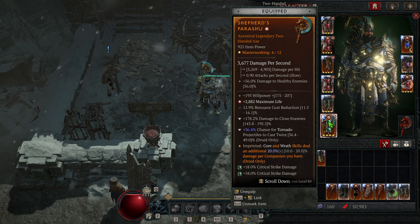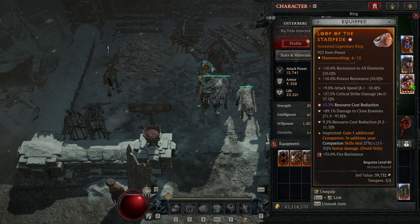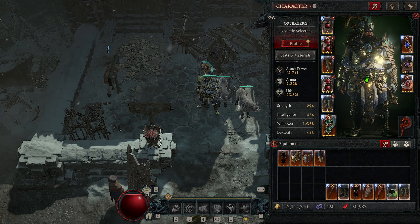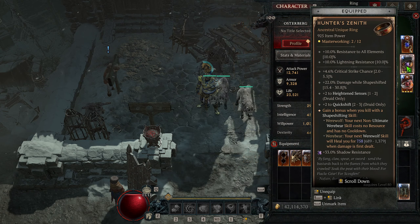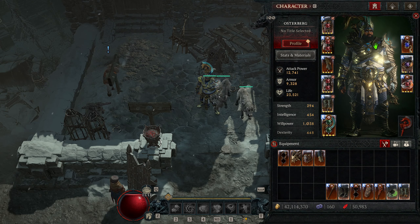For gloves, Tornado will seek up to three targets, giving tornadoes tracking so they go around hitting multiple targets. On the chest piece, gain damage reduction while shapeshifted into Werewolf, which applies the majority of the time. If you're earlier in gearing with low armor, Disobedience would actually give more damage reduction than the Werewolf damage reduction affix, so that's a valid swap until you upgrade your gear to hit the armor cap.